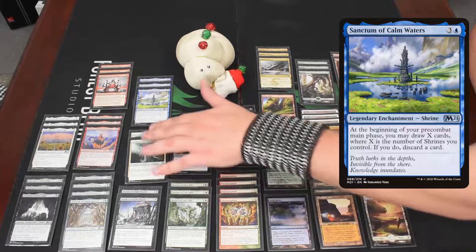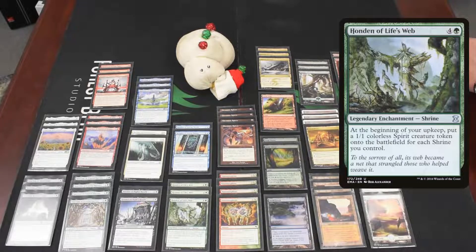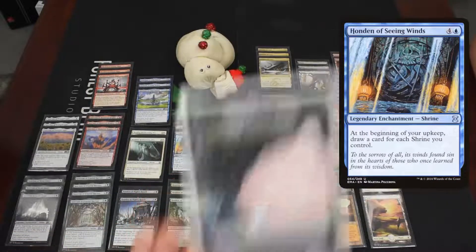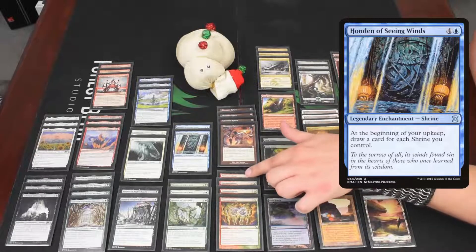Then we have three copies of Honden of Life's Web, which makes a 1/1 colorless Spirit token for each shrine you control — the weird Kamigawa spirit tokens, which we call 'victims.' We also have two copies of Honden of Seeing Winds, the five-mana one that draws a card for each shrine you control at the beginning of your upkeep. This one is not a 'may,' so it can put you on a timer.